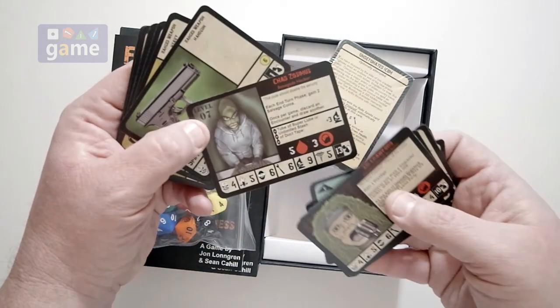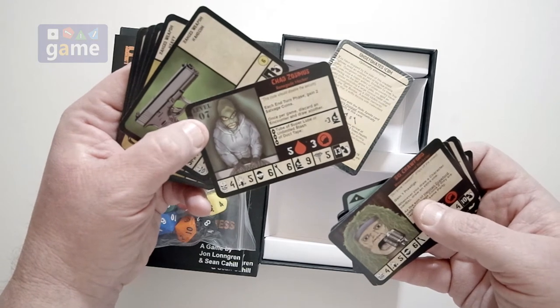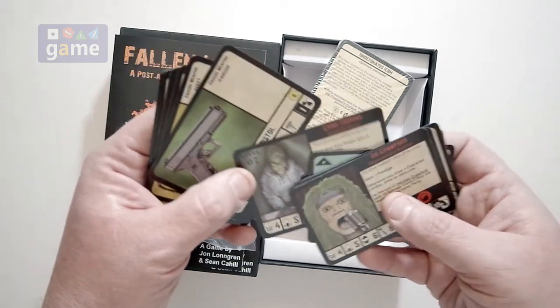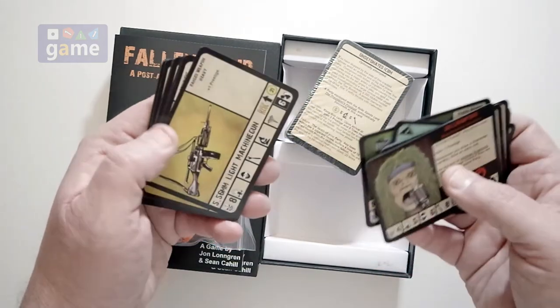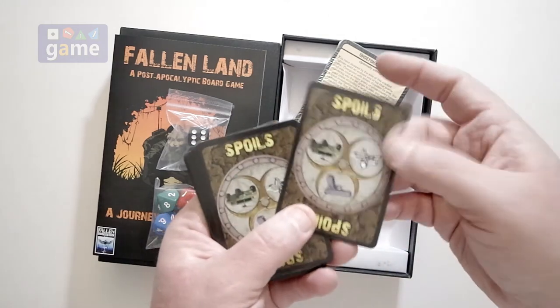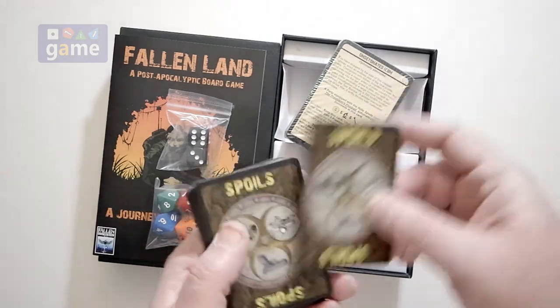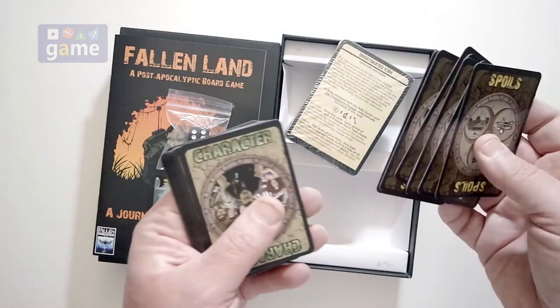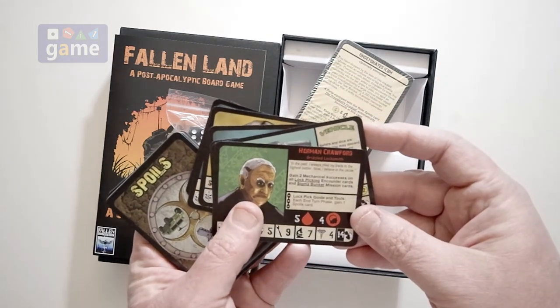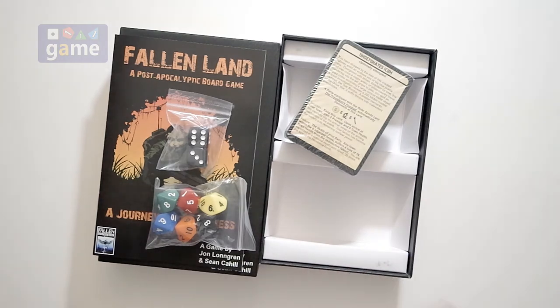Chad Zosmius — this code should disable the security. Each intern phase, gain two salvage coins. It's a level seven. They are the same — they feel like the exact same quality, exact same artwork, gonna blend right in with the base game. One more character here: Herman Crawford, Grizzled Locksmith. At least he's not a disgruntled locksmith.